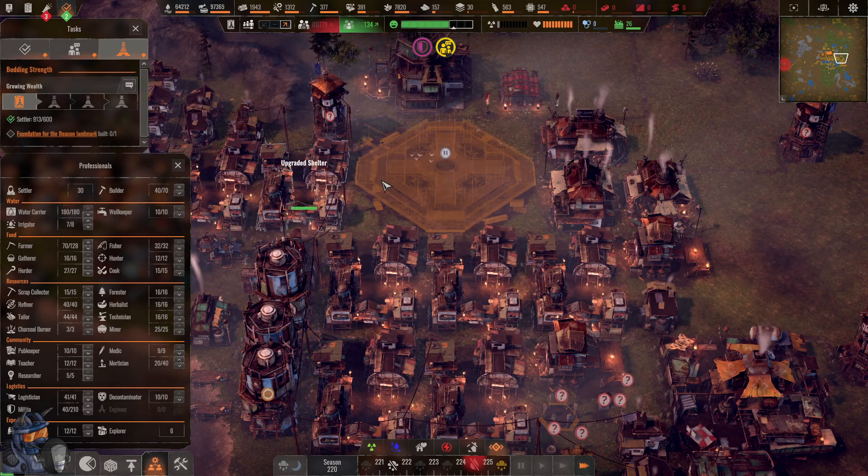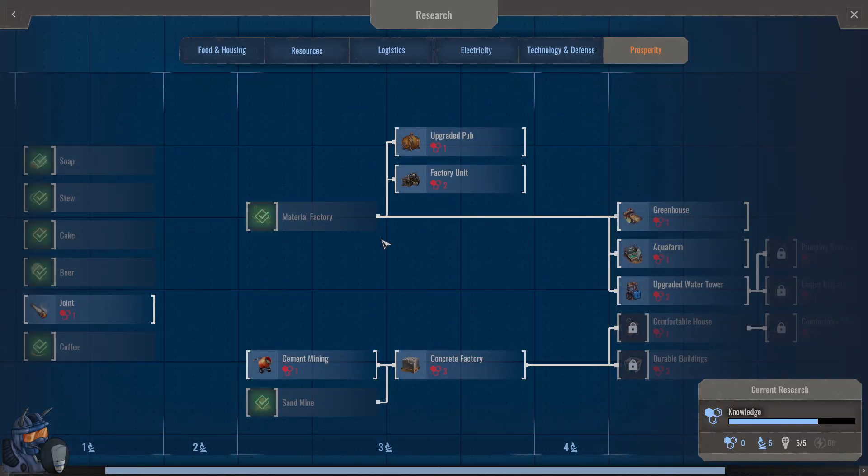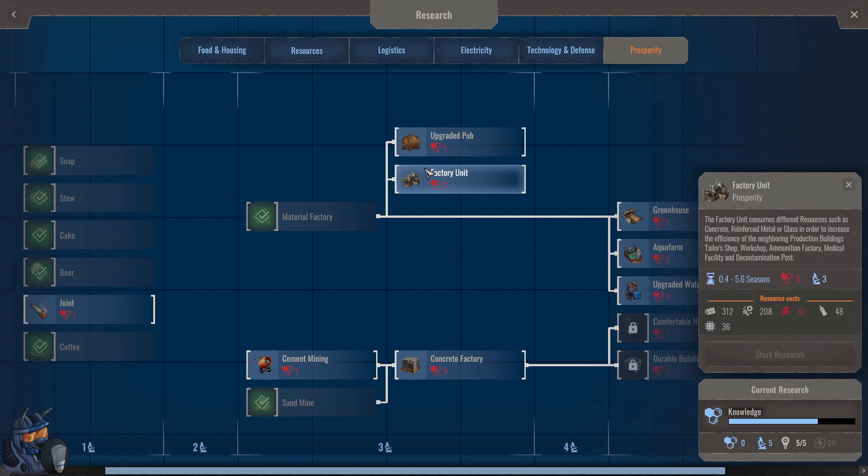We're also producing our beacon, but we've way overshot this and we don't have the resources yet — we still need to research it. We do have the material factory though, and the factory unit which improves buildings around it and makes them more efficient, but only by about 10%. I don't think this thing is worth it in my opinion.